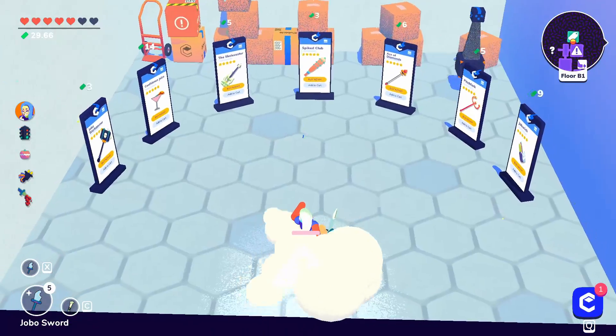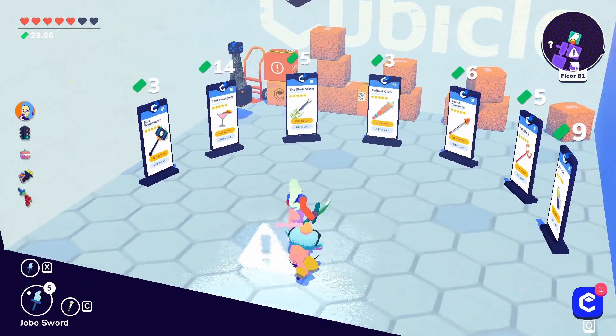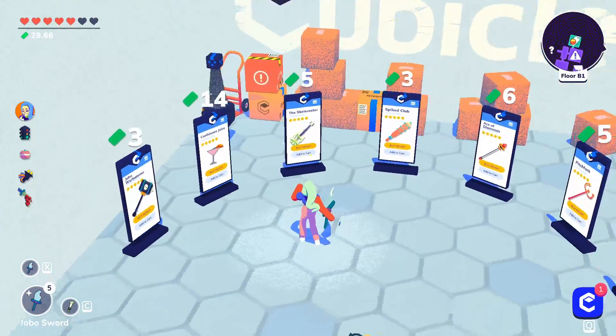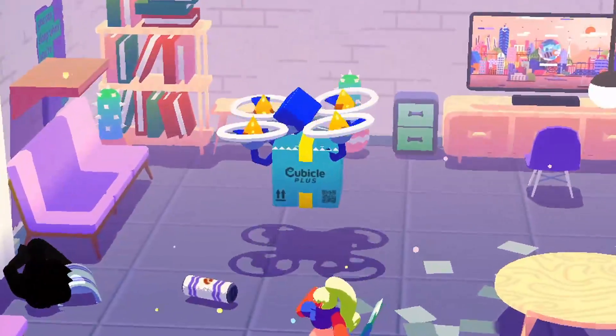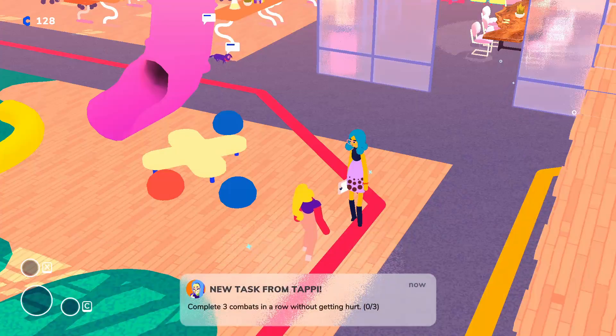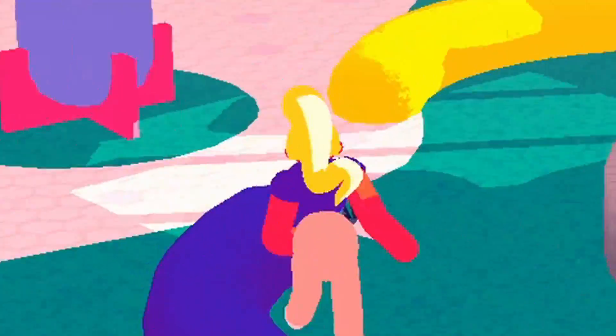The espresso machine only spawns on the first floor and costs $60, so you may need a Coop Snoop app to lower the price if you're unlucky. The second perk is that you can order deliveries from the Primo store — a new shop where you can order a variety of items delivered via drone after three to five rooms of fighting. The delivery arrives in a blue box. This perk is unlocked from two tasks: the first is to complete three combats in a row without getting hurt.